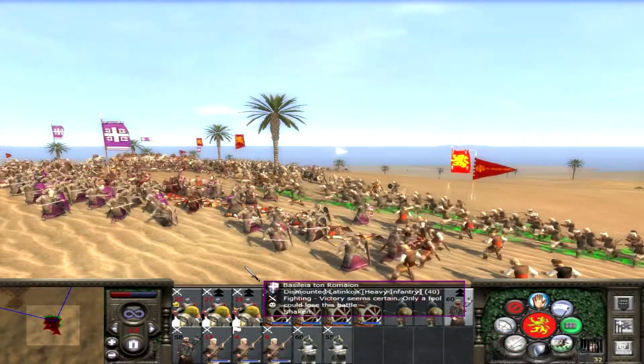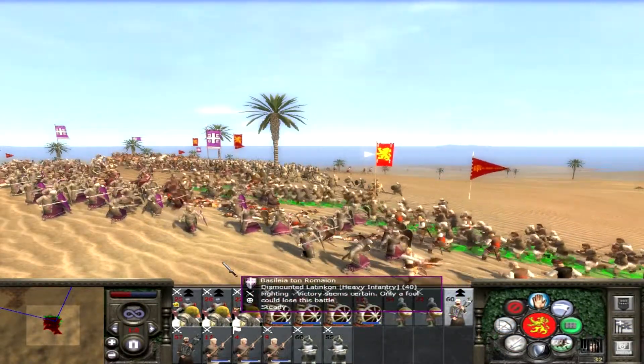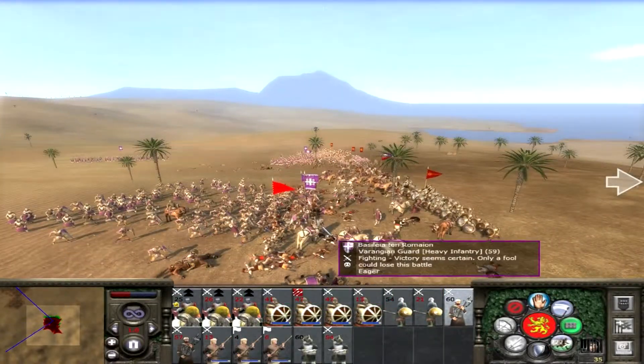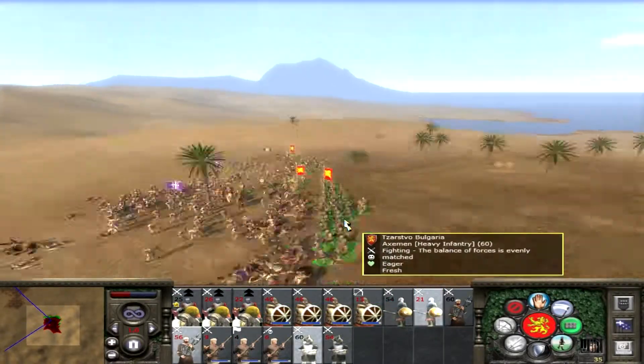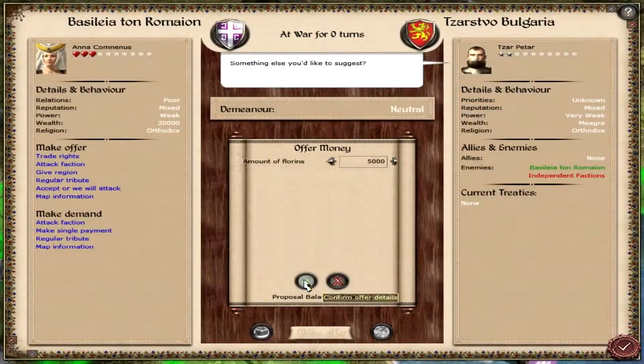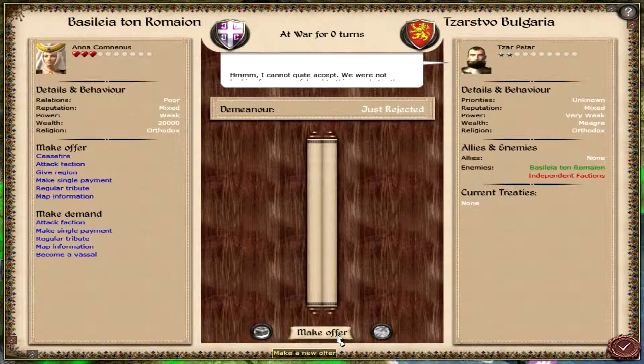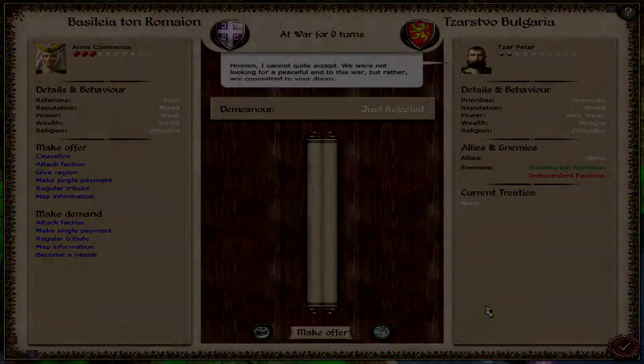The AI will be managing its troops much better — for example, you won't be attacked by armies without the presence of a general very often. The AI will be just as smart on the battlefield: it will try to outflank you, ambush you, and so on. Also, when you approach another faction with a diplomat, it won't be as easy to achieve a diplomatic agreement as it was in the vanilla.